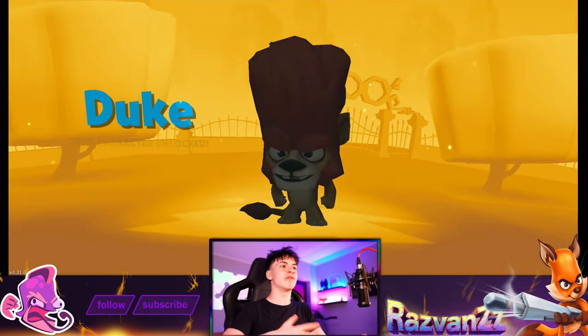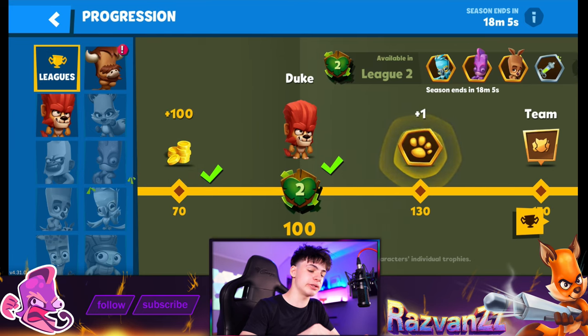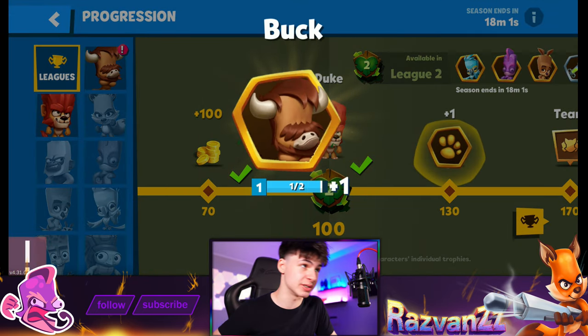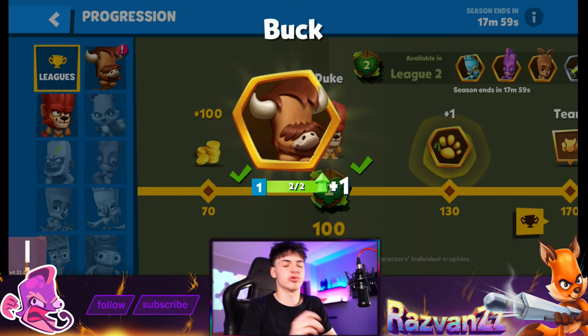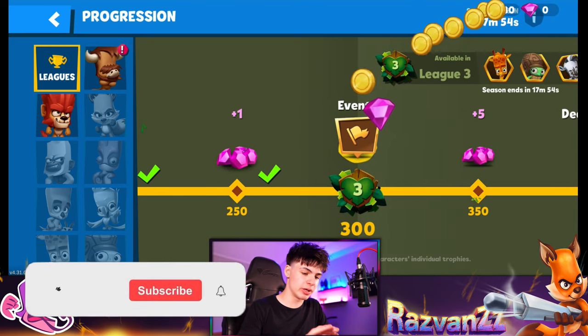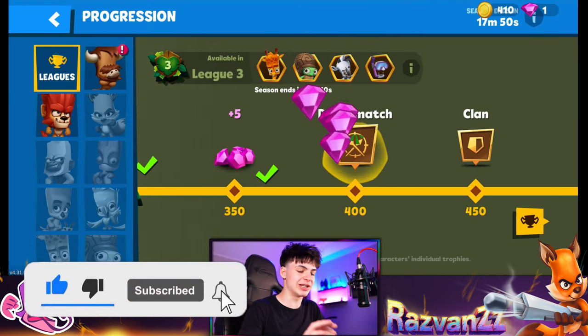We have Duke here as the beginning character. We have practically zero coins, zero gems — I'm pretty sure you start off the game with like 100 coins but those don't really count. Also, we're on a beta testing version of the game, so keep that in mind. The season is ending in 18 minutes, so we gotta claim this stuff. And yeah, I do start off with like 200 coins.